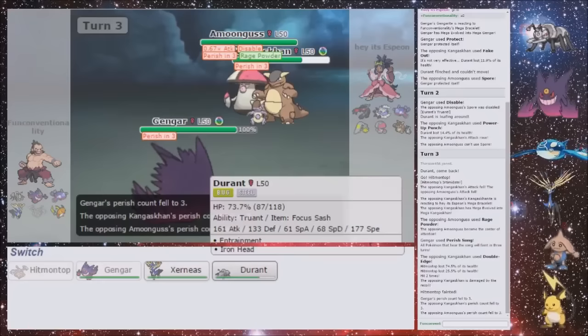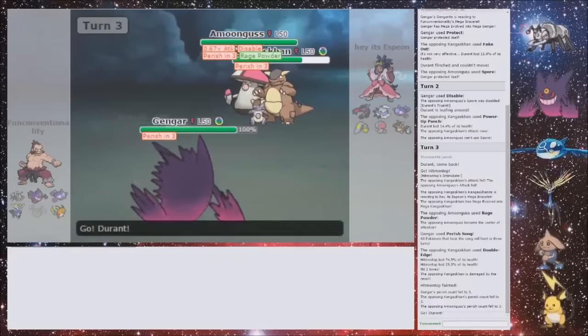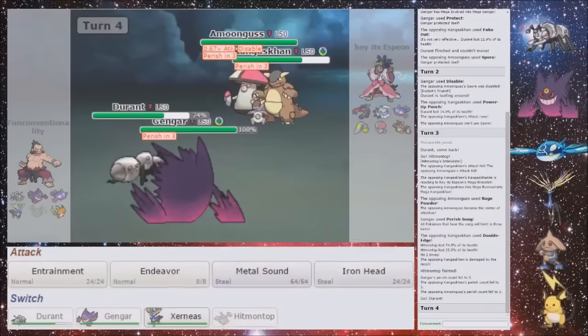Or do I want to Metal Sound and Sludge Bomb the Kangaskhan? Because surely you don't Sucker Punch Gengar here — I'm going to Protect. So I am going to go for that. I'm going to go for Durant and Metal Sound this Kangaskhan. Wait, no — because he's Perished. Why did I do that? Hmm.